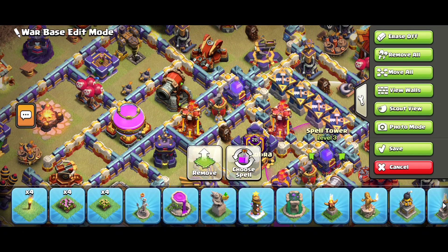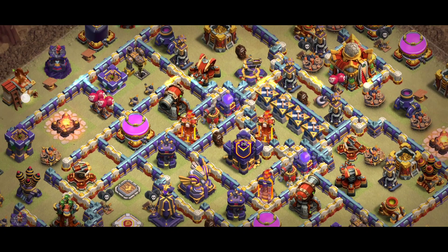That's a great base, and I especially like the hidden tesla placement around the Town Hall. You can see the Town Hall is there — you can take down the Town Hall if you want, but you can't get three stars on this base easily. This base will make you really annoyed, that's why I'm pointing out the design. Make sure you review this base for yourself — I will provide the replays also.